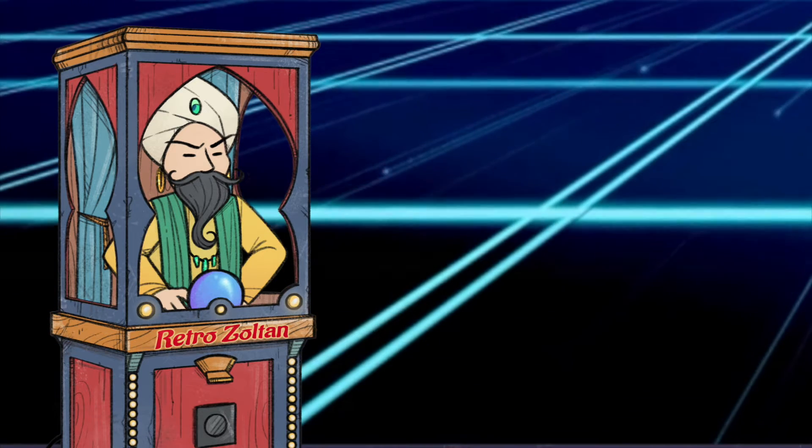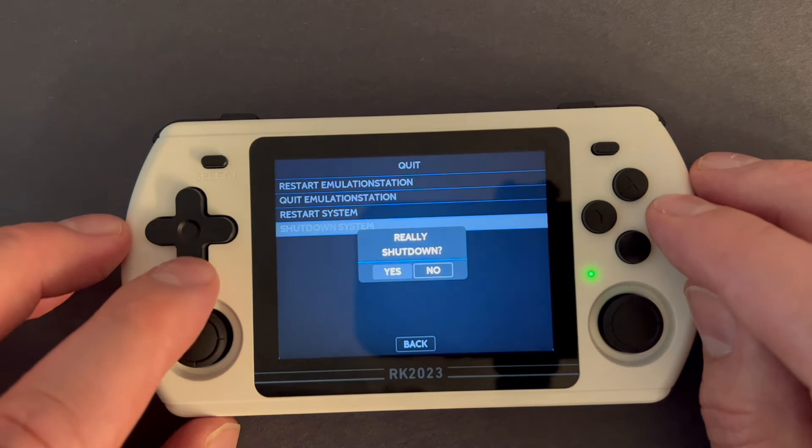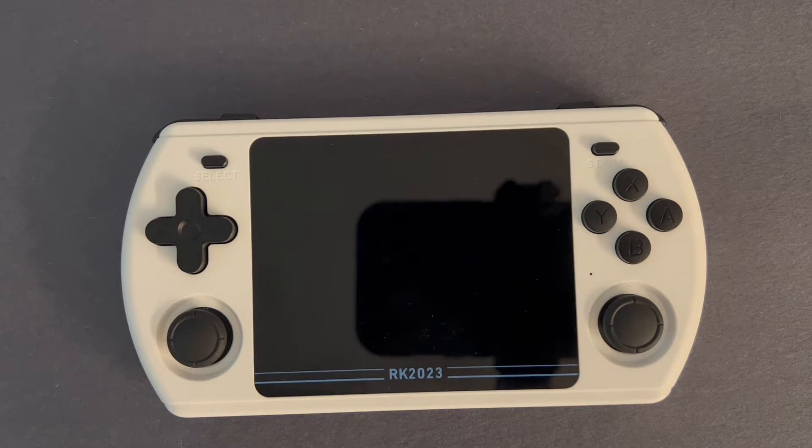Keep in mind during any of this install process, always eject your USB properly by choosing the option in Windows, as well as shutting down your Powkiddy properly each and every time. Your SDs will thank you for it. Okay, let's continue.